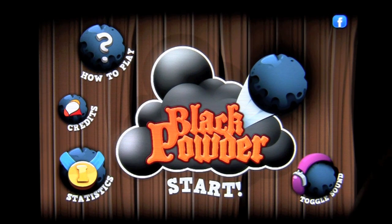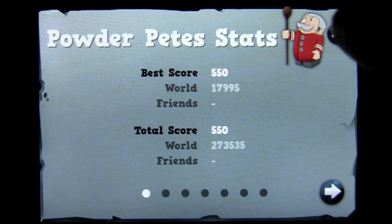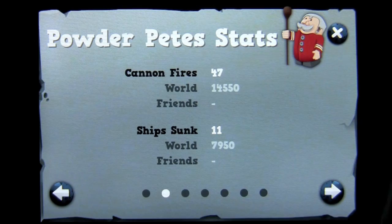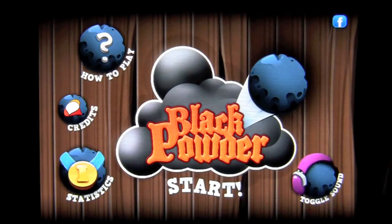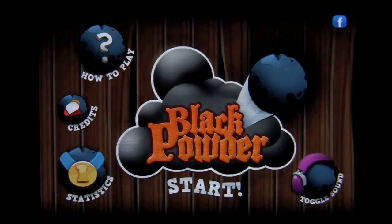There is a light version called Black Powder Light, which is also universal, and you can get it for free and check it out before you buy it. Statistics are here — you can see they are from my previous gameplay. You can see the cannon fire, ship sunk, best score, total score. There you have it. How to play is there, credits are there. Join them on Facebook and toggle sound on and off there. Let's go ahead and start.